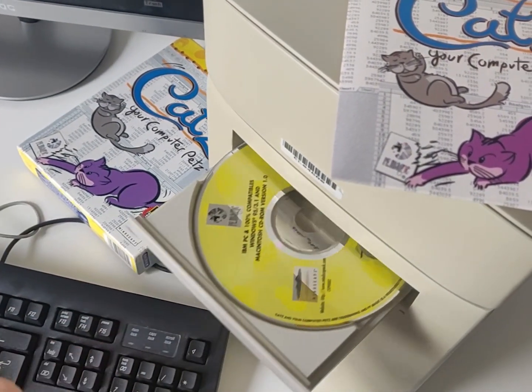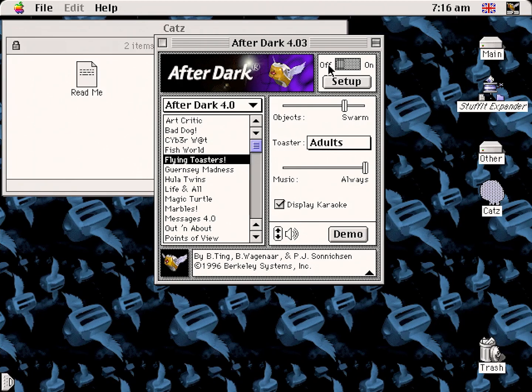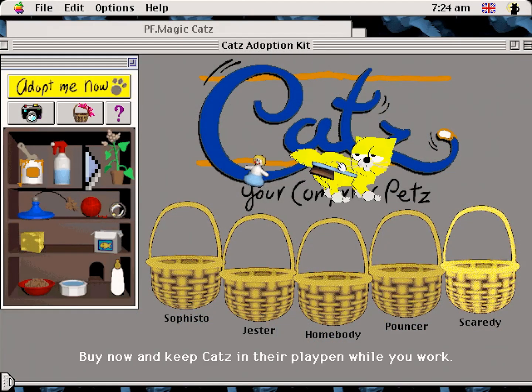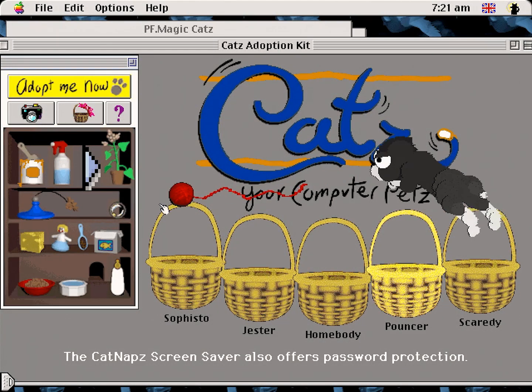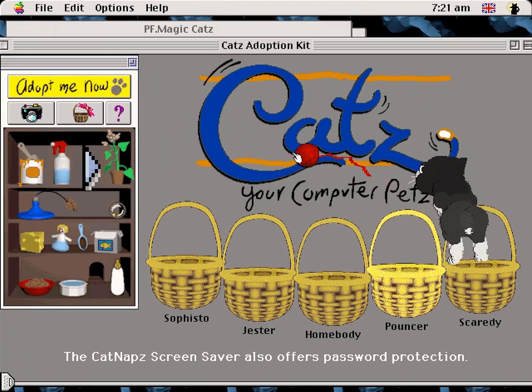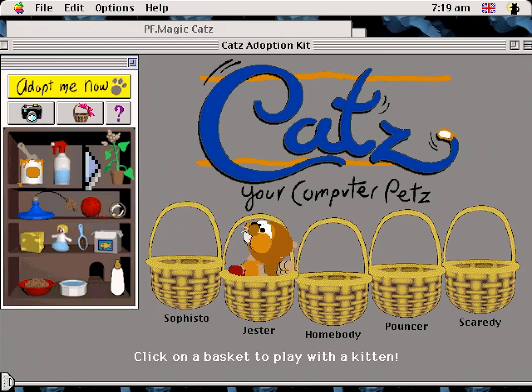With the CD inserted and ready to install on the 6500, we're going to switch After Dark off, as this has its own screensaver feature which will clash. We'll come back to that, as I think it requires the user to first select a cat. Starting the program presents the user with a few quick instructions — pretty much all that anyone needs to know off the bat, and what isn't here takes but a moment of fiddling with to understand. After that comes the cat selection screen, titled The Cats Adoption Kit.